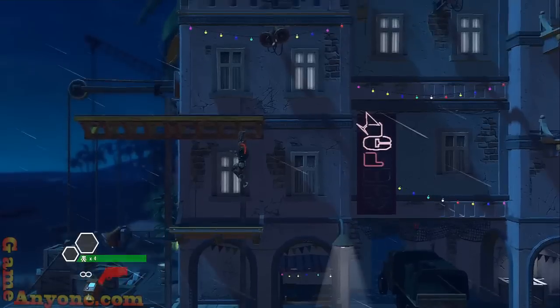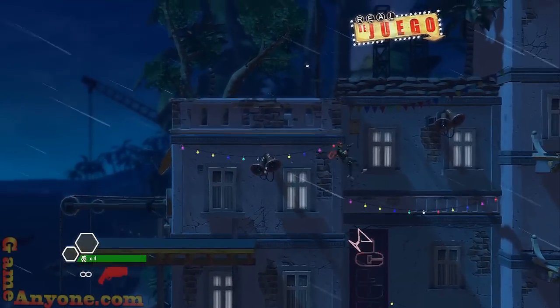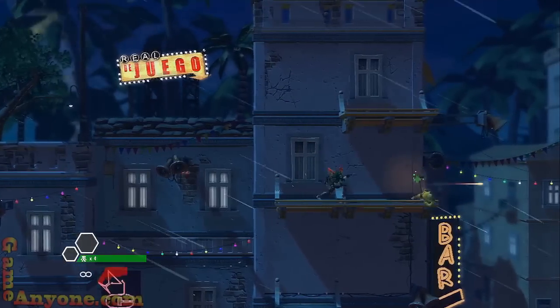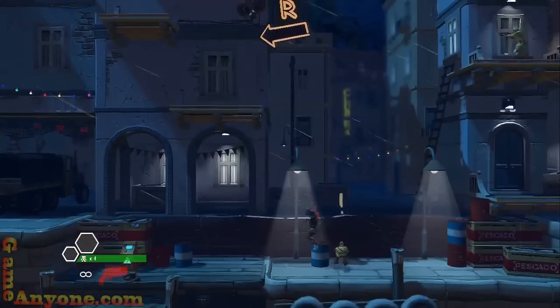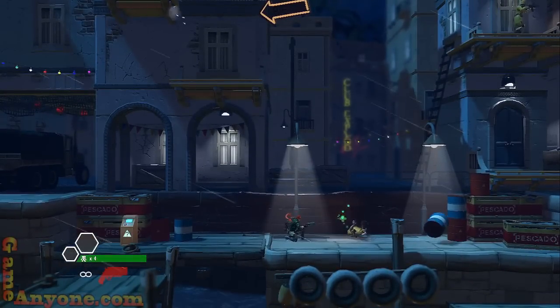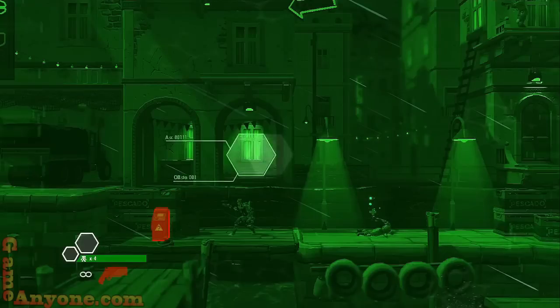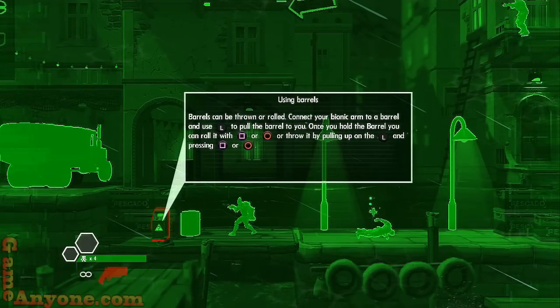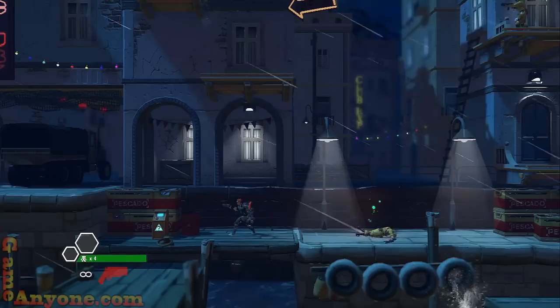I'll show you where to get the first hidden item but I'll pick it up after. You can throw items at enemies as well — that helps. Barrels can be thrown or rolled: connect your arm to the barrel and use the left stick to pull it towards you. Once you hold the barrel, you can roll it with square or circle, or throw it by pulling up on the left stick and pressing square or circle.